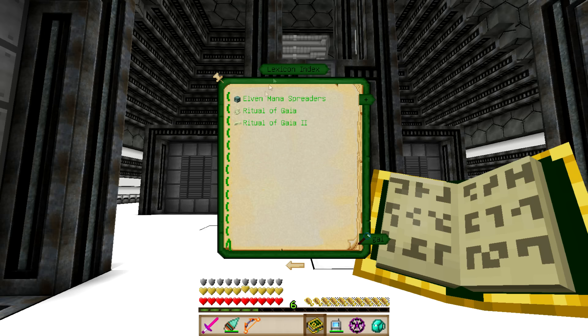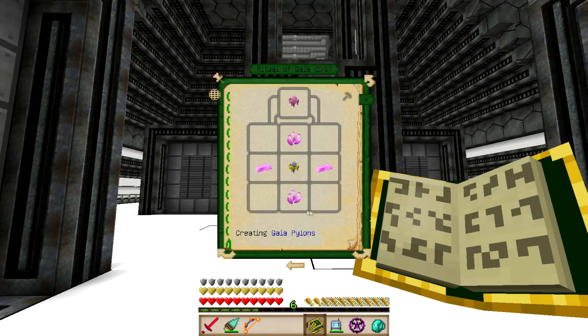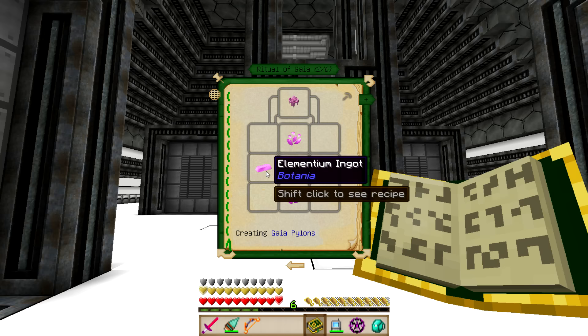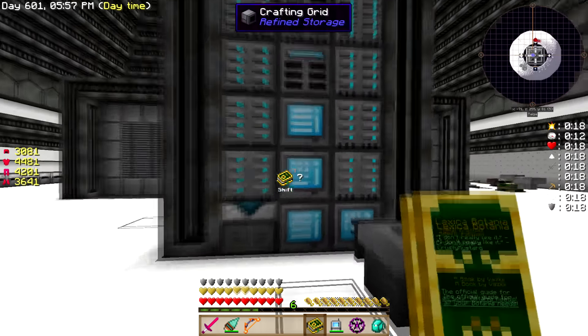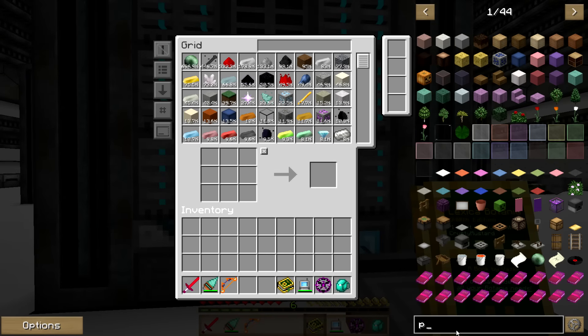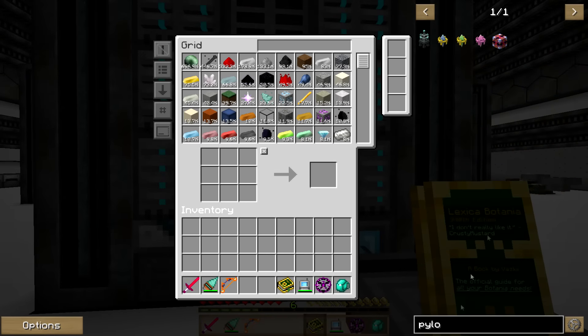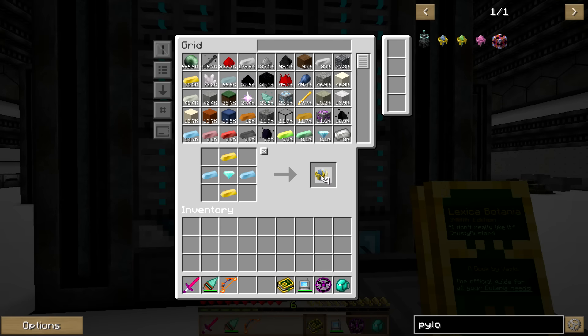We're going to do the Ritual of Gaia — we're going to do both of them, but I'll do this one first because you have to. We're going to need some Pixie Dust, some Elementium, and some Mana Pylons — I think we need four of those pylons. Let's grab the recipe. I should have everything I need — let's grab four of them and throw those in there. Boom, there we go.